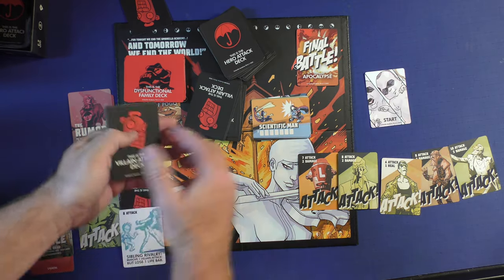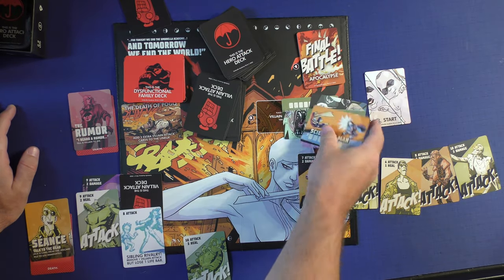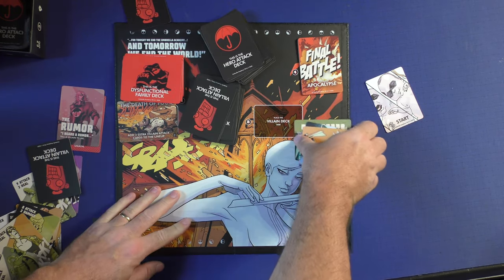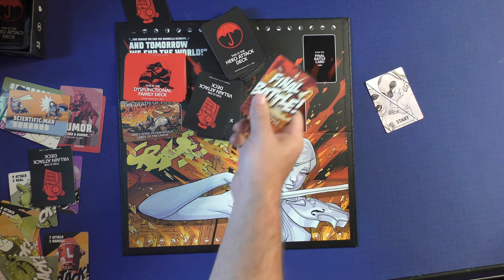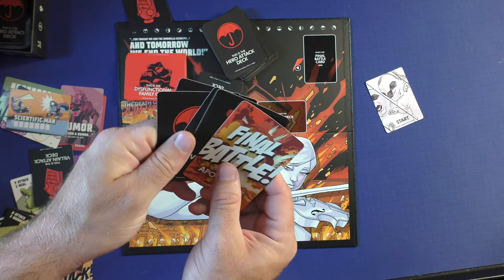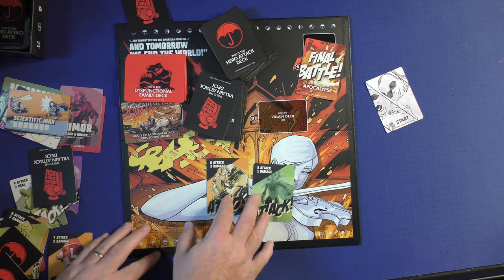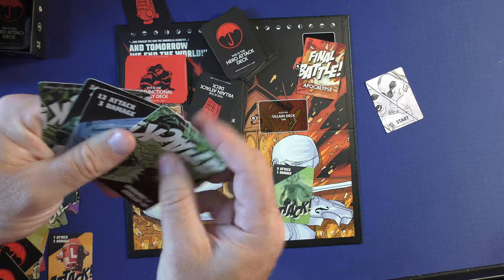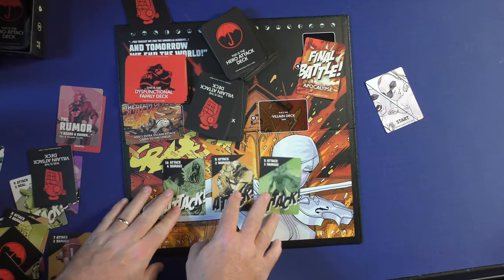We can decide how we want to take that damage, and they go up here under Final Battle. Once I get through all four of these, these guys would all be discarded. And once I get through this entire stack and you're still alive, we would move to the Final Battle — the Apocalypse — which is a collection of all the people you weren't able to defeat during the game. You would also take the four villains you beat earlier, pick one at random — which are always stronger, 16 attack and four damage — and put that out.